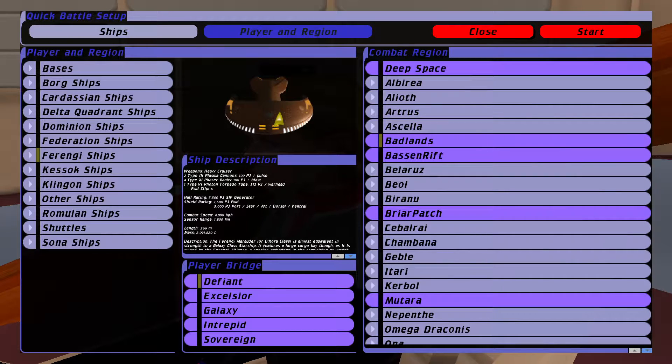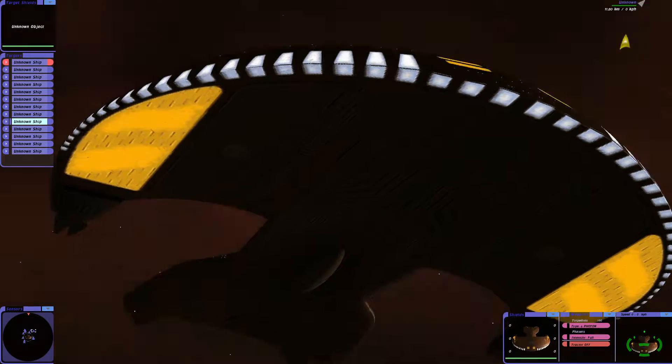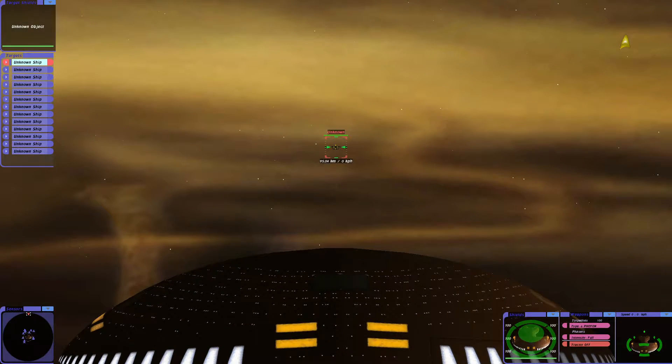I'm going to be in a Ferengi ship and we're going to be in the Badlands on the Defiant Bridge. There we are, straightforward. And if we're ready — three, two, one — red alert, shields up.